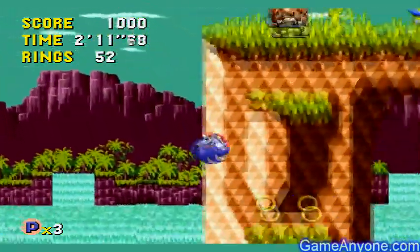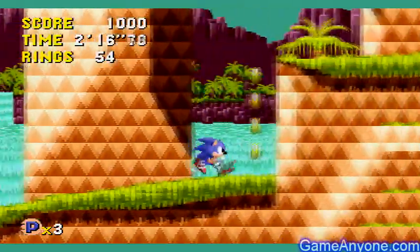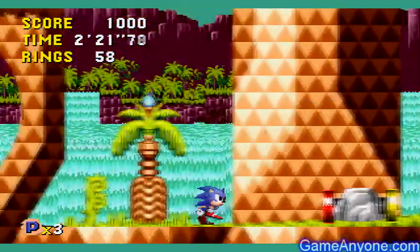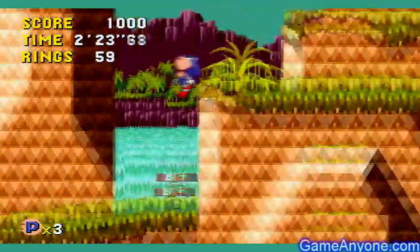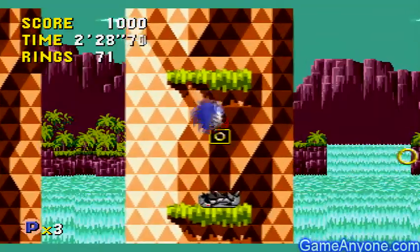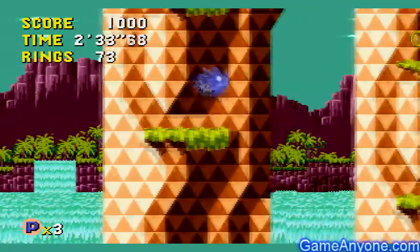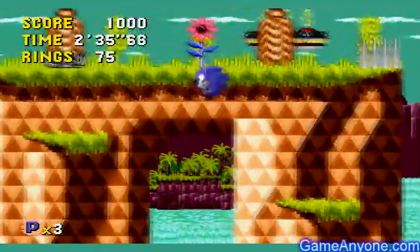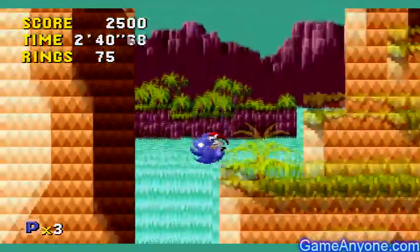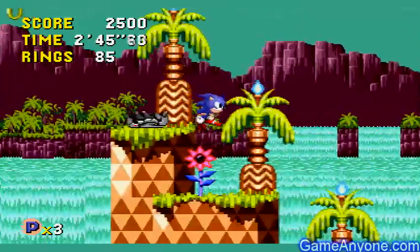We didn't destroy it yet because I wanted to show another way to get it. If you didn't go the upper route, what you can do is just head over here — hit the spring, it'll jump you up. You just go back and go on these ledges. I'm going to get some more rings — try to finish off the level with 100. So then we just hop back and forth between the ledges, and there we go — destroy the roboticizer.